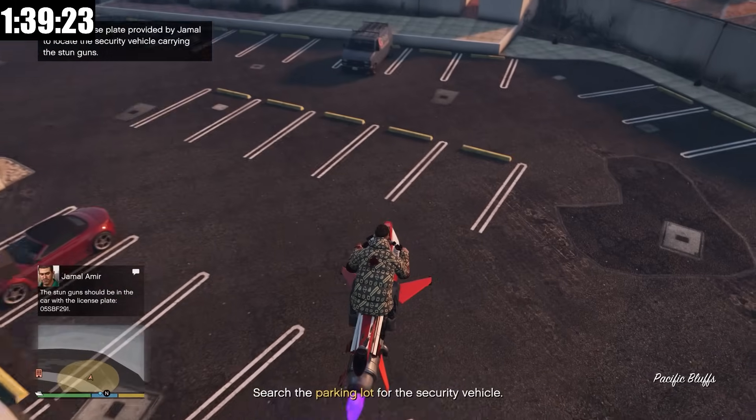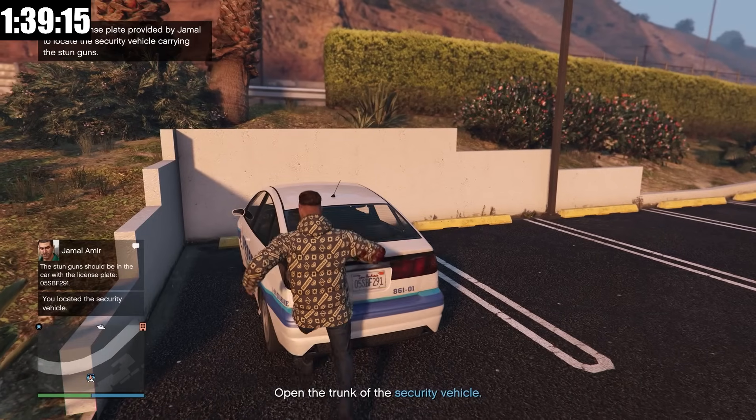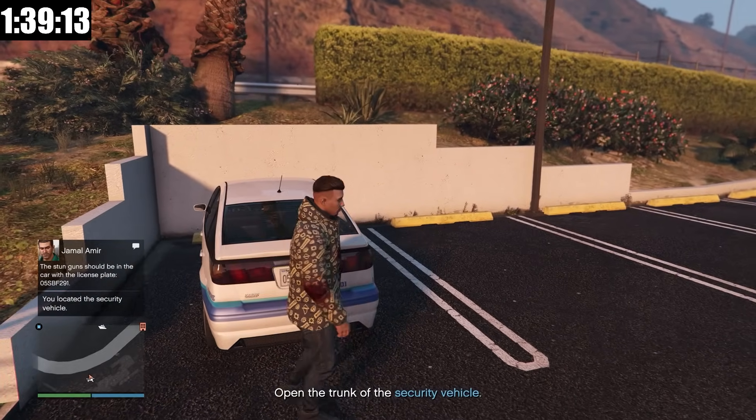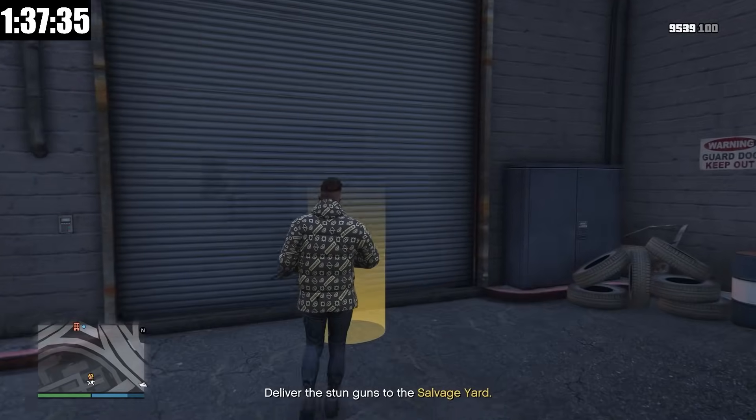We're now here at task number two and we're going to have to find a security vehicle here in the parking lot. Here it is, and these stun guns should be inside. So we're going to open up the trunk, pick them up and then bring them back to the salvage yard. And here we are back at the salvage yard — now we can move on to task number three.